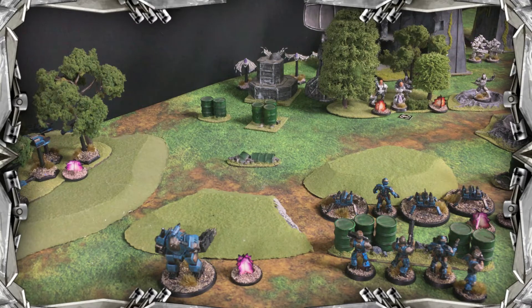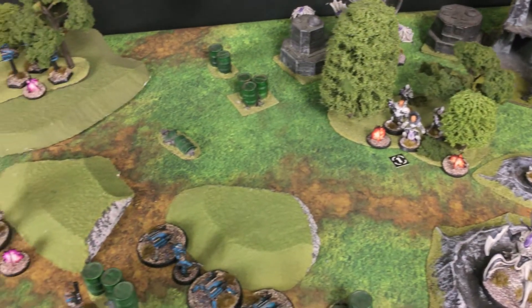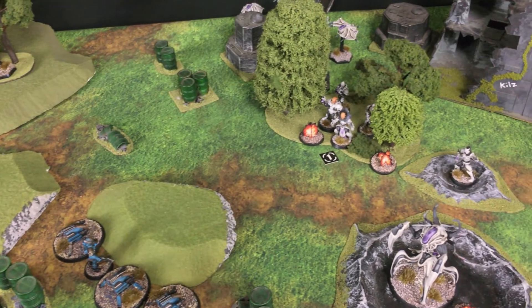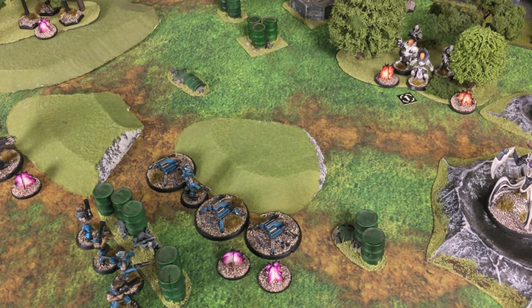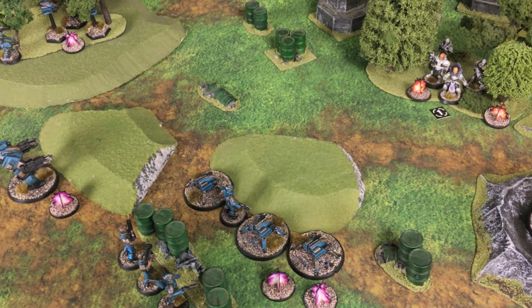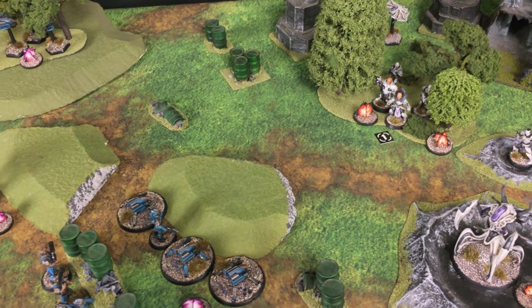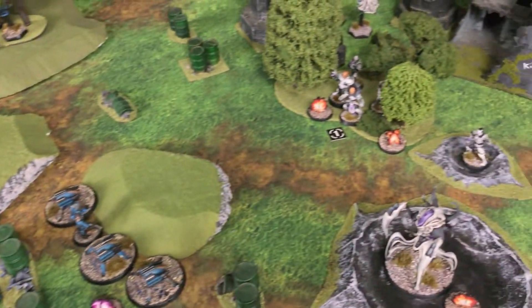Hey everybody, welcome to the Maelstrom's Edge video rulebook. This is a series of videos, each one thoroughly covering a different section of the rules — a way to learn the rulebook without having to read through it. We've set up a small example game in progress here, with the Epirion Foundation forces on the left facing off against the Karest Enclave on the right. Throughout the entire video rulebook series, we'll often be referring to the Epirion Foundation player as Danielle and the Karest Enclave player as Matt, just because it's easier to say than 'Karest player' and 'Epirion player' over and over again.